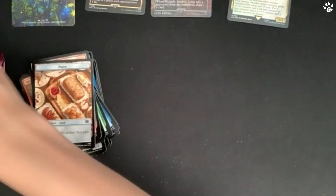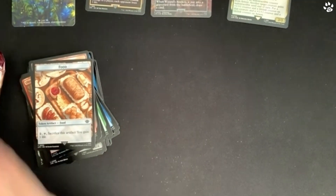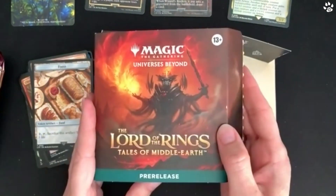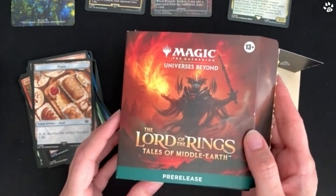That is the pre-release box. It's really nice - it's got beautiful artwork on the front and then it pulls out into this lovely box to keep all your cards in. There are six packs inside, so it's a great way to start off your collection.